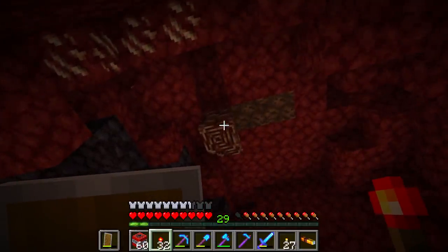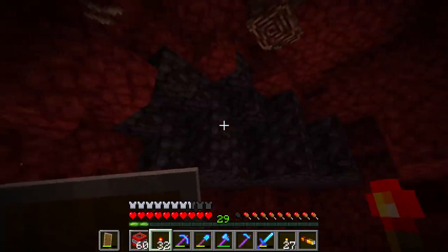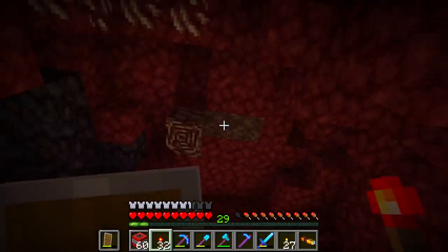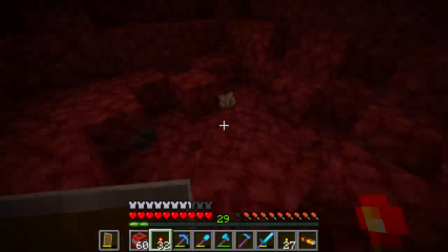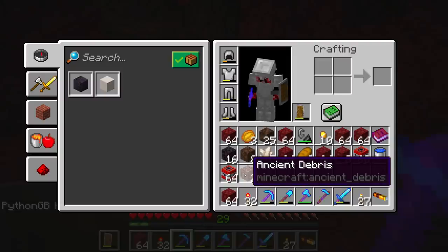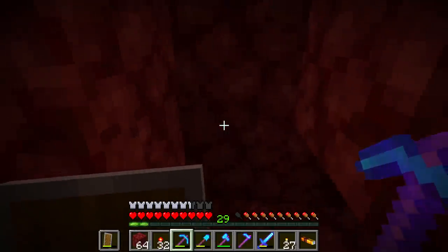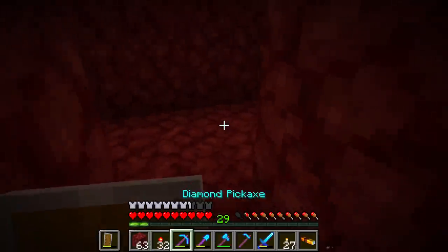There it is! It's truly a beautiful sight. There's at least two ancient debris there. This is also going to be a great source of XP from quartz and gold, plus soul sand, blackstone, and all sorts of other great stuff. Two out of 36 — we are one eighteenth of the way there. You've got to start somewhere, right? That was 10 blocks along, so let's do the same on the other side.